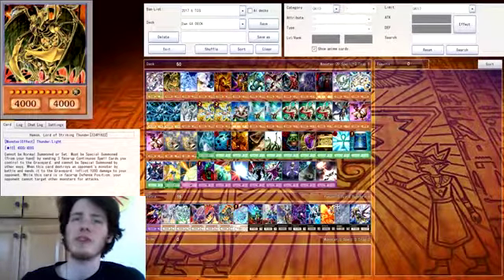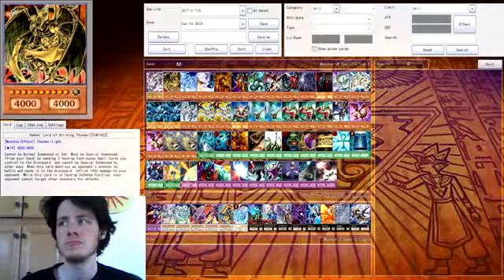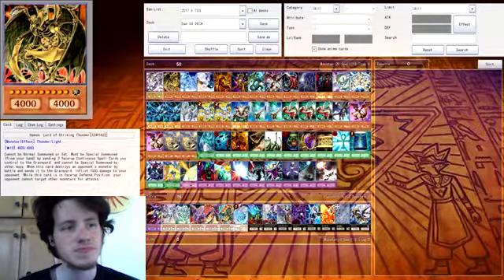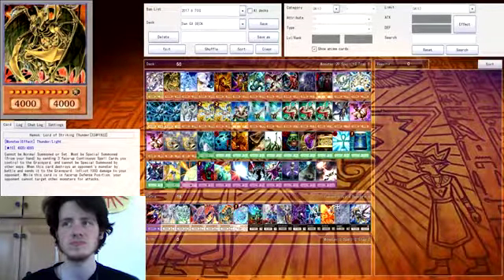It was the same with my Gem Knights — I didn't rely on Slifer. It was more so that if I could bring him out it was cool, but I didn't really need to use him to win a duel. I could win with my own cards. That's pretty much the only reason I don't use Hamon as much — I need Dark Summoning Beast, and I just feel like I could add more support for him, but right now I don't really need to.